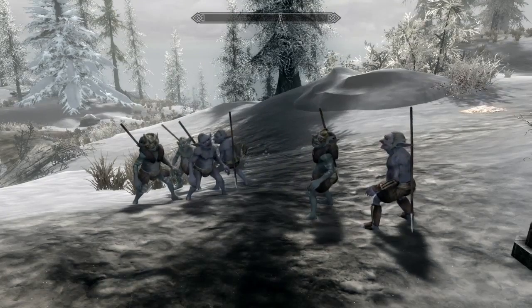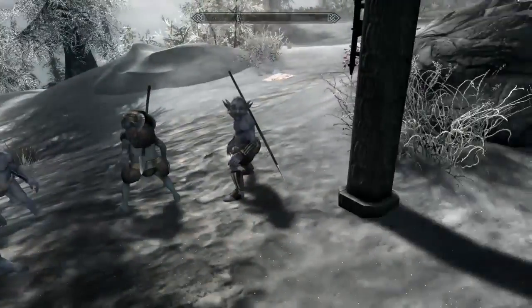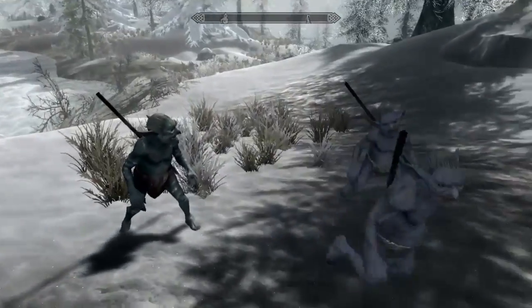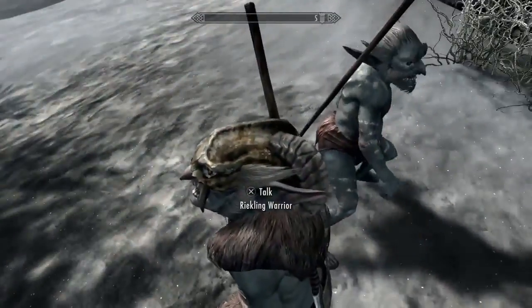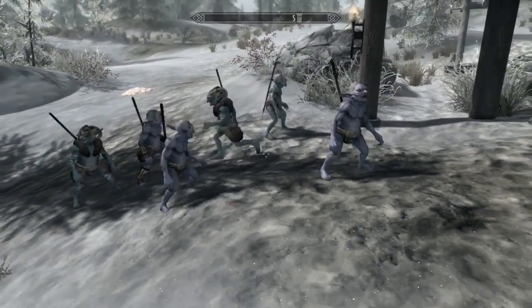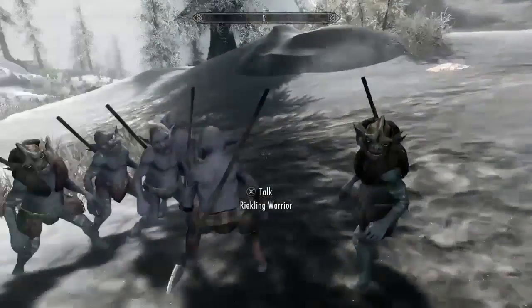Another bonus about Reiklings is that you can give them your weapons to make them even stronger in attack. They come in different variations: the scout, the warrior, and the normal Reikling. The scouts have an archery attack and the warriors have a melee attack, so bear that in mind when choosing which one you want as your follower. And they just look pretty amazing.